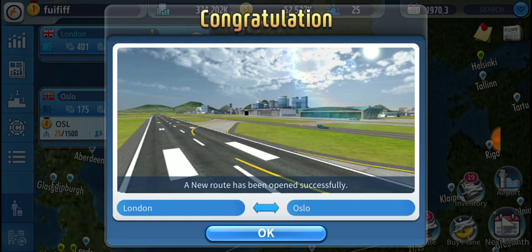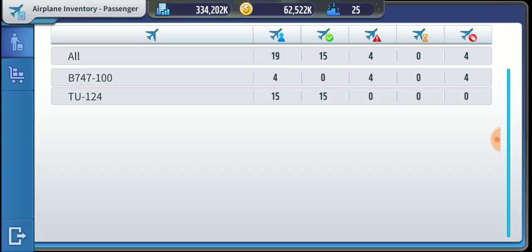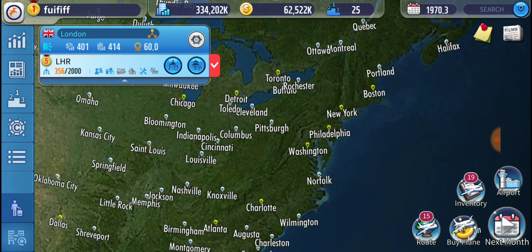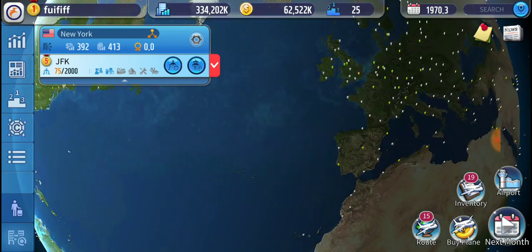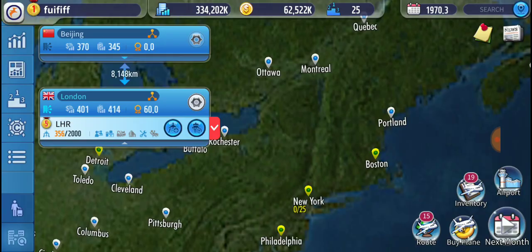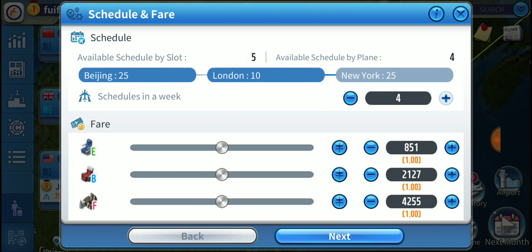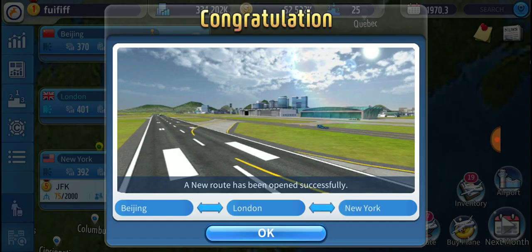Now to the more important part — what do we do with the 747s? What you want to do is make stopover routes. Stopover routes are the most overpowered and awesome thing in this game. Make stopover routes between cities with London in the middle, connecting any cities with business and tour above 300. Literally any of those routes will fill a 747 to 100%. Make a new preset with every service for the 747s — that's the most efficient way to use them.